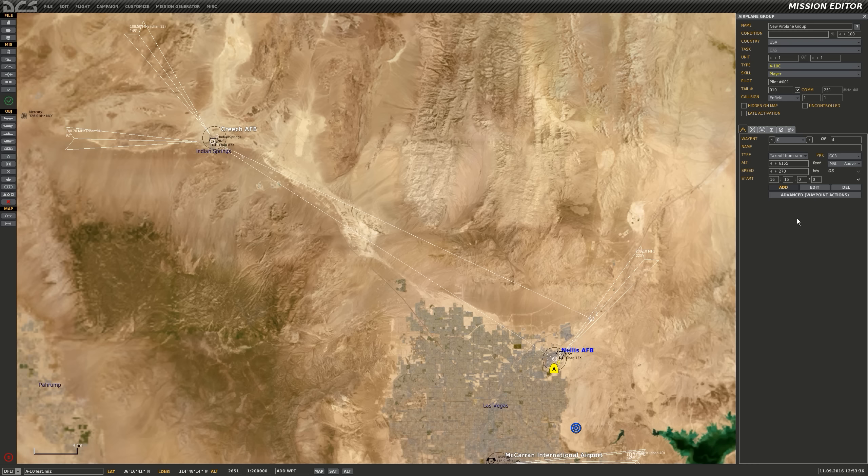Now as with everything in DCS and in life, it's never that simple. I set steer point 1 to 1630 and steer point 2 to 1645, so what I'd expect is for the A-10 onboard navigation system to show steer point 2 at Creech with a desired time on target of 1645 — but I suspect that's not going to be exactly the case. Let me jump into the aircraft real quick and see what it says.